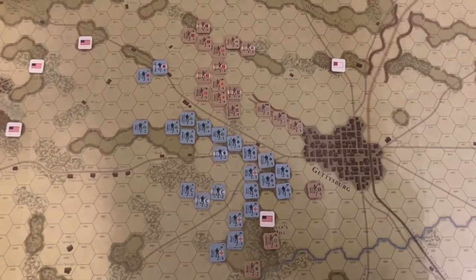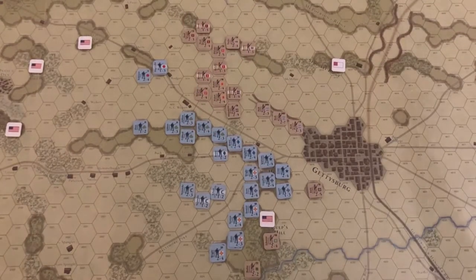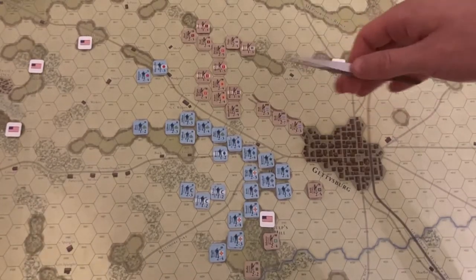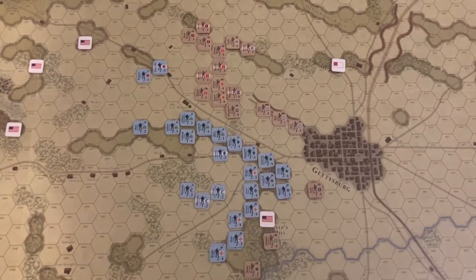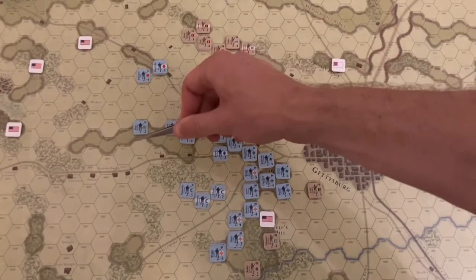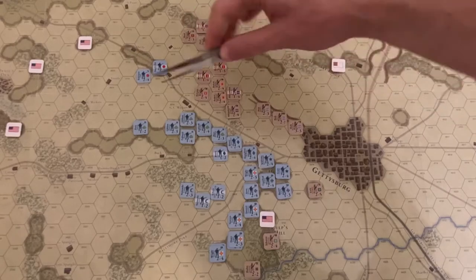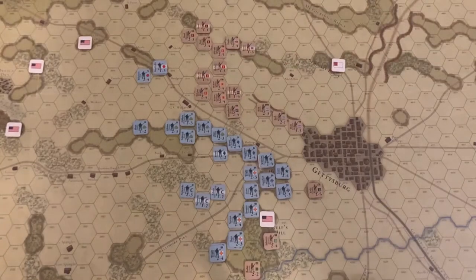At some point, Longstreet has a special command marker for launching what is essentially Pickett's Charge. It doesn't have to be used specifically in that sense, but three divisions are activated within a certain radius and they can all move and attack. Their chits are then pulled out of the cup for the rest of the turn, but that can't be launched until later. Basically, the Union is going to try to hold tight, and the Confederates will try to lengthen the line and soften it up for a direct attack.